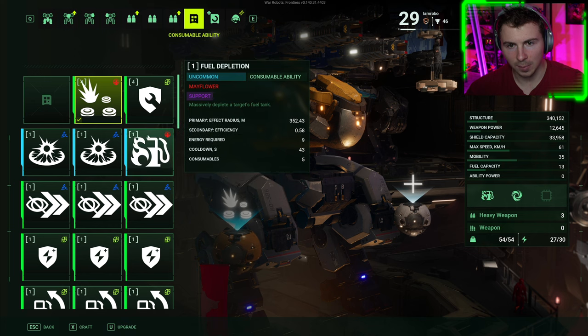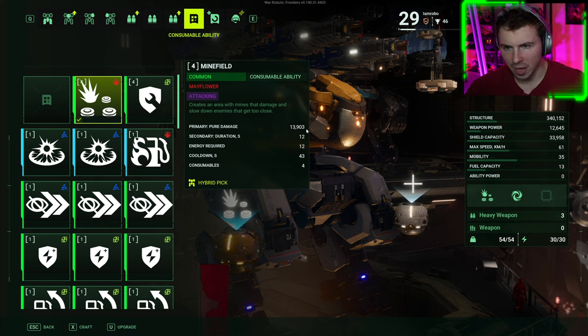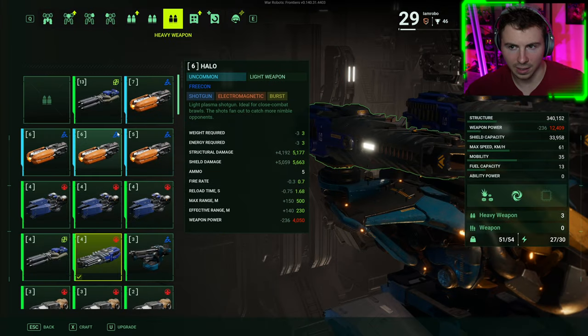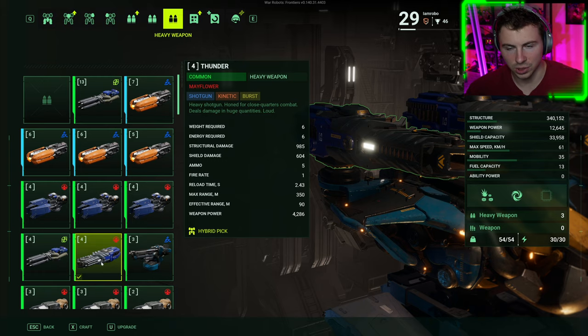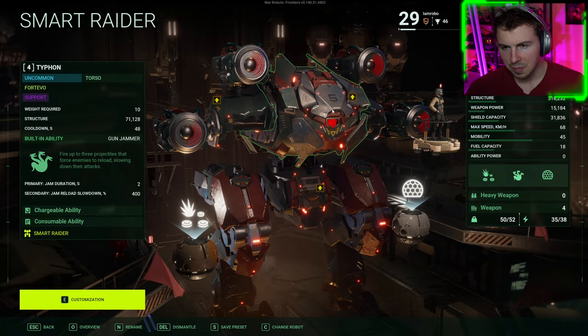The thunder along with the incinerator are probably like the best close-range weapons in the game. But this is the minefield level four — creates an area with mines that damage and slow down enemies that get too close. Pure damage 13,903, duration 12, energy required 12, cooldown 43. Upgrading the abilities just shortens the cooldown, which is good but not amazing.